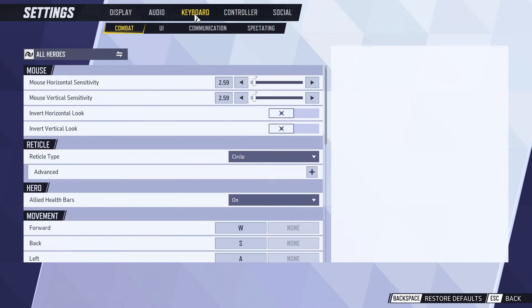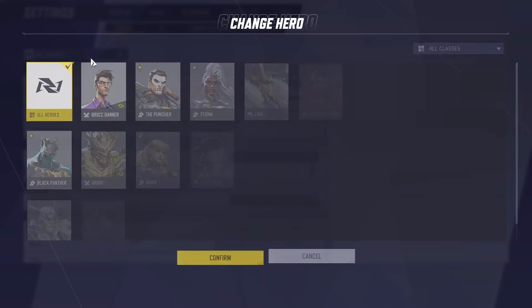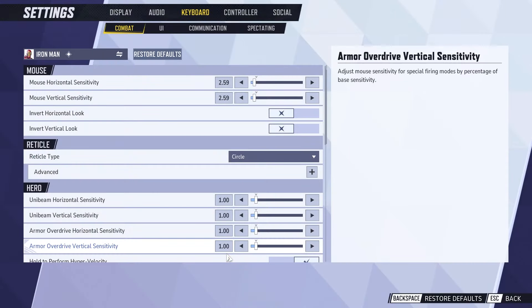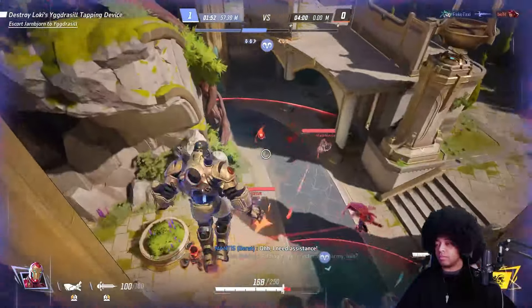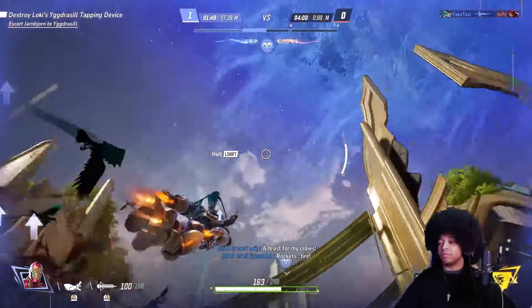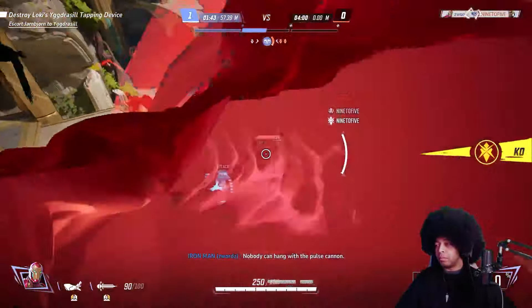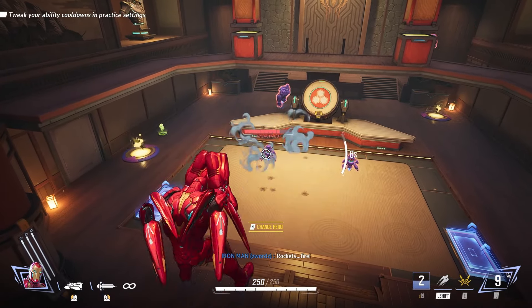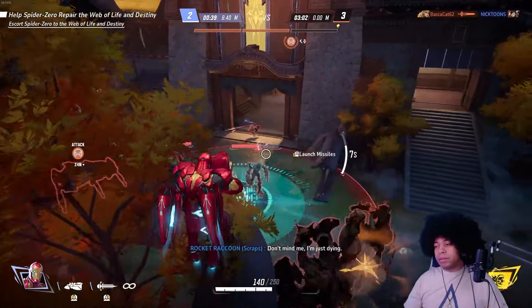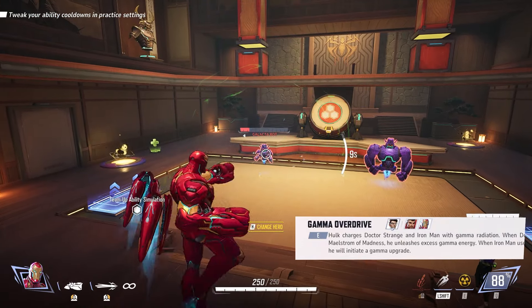I recommend going into your settings, then to Input — keyboard or controller — then All Heroes, then Iron Man. Change the 'Hold to Perform Hyper Velocity' setting to On. This disables the toggle and makes you hold it, giving more control of his forward flight. If activating his second ability, Armor Overdrive, both his primary and secondary attacks are buffed to do more damage, and he can also fire missiles in this state. His team-up ability is with Hulk, allowing him additional damage in his overdrive state.